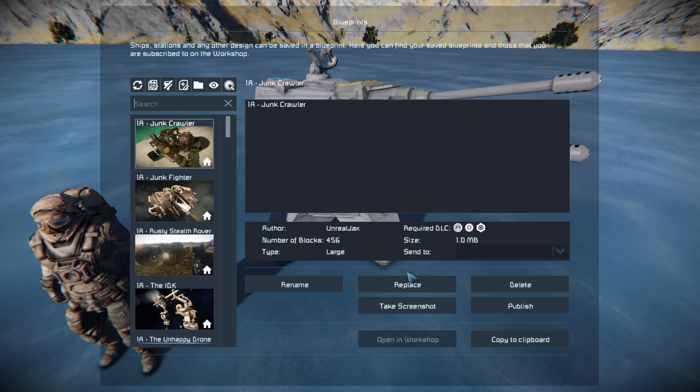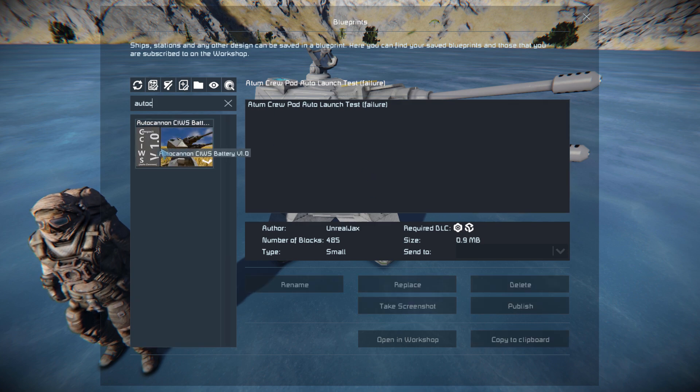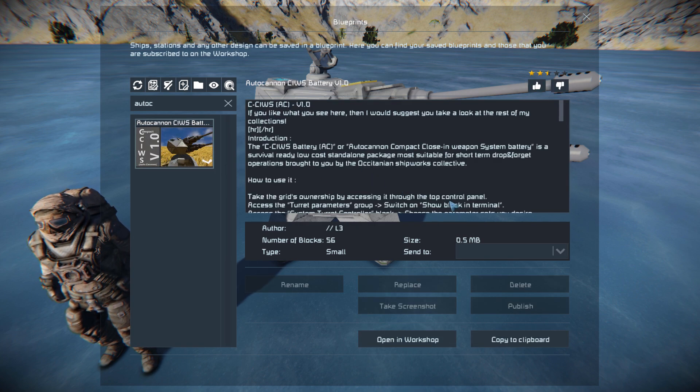Pressing F10 and finding it in the spawn menu, the Autocannon is 56 small blocks using none of the DLC packs. We can also see a lot of very useful information about it on the Steam Workshop page, such as how to set it up and to control all the settings for it, but I'll go through that in just a minute.